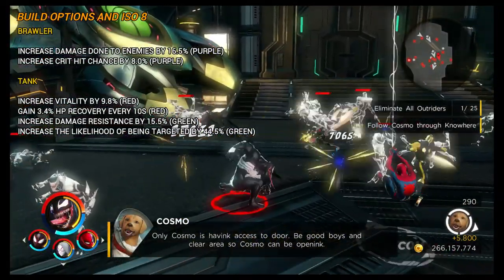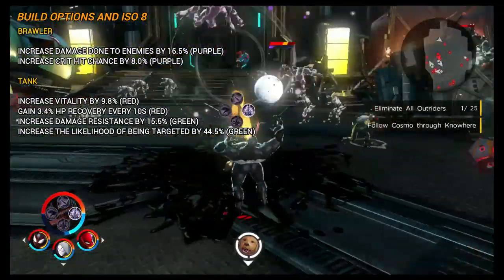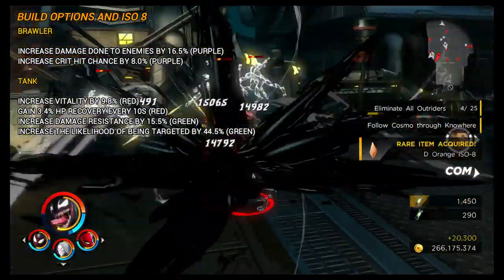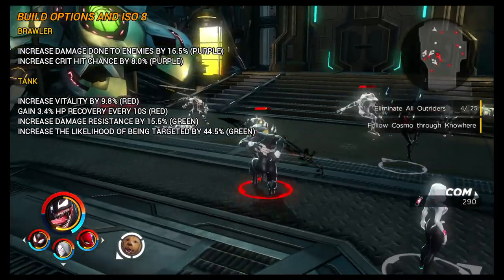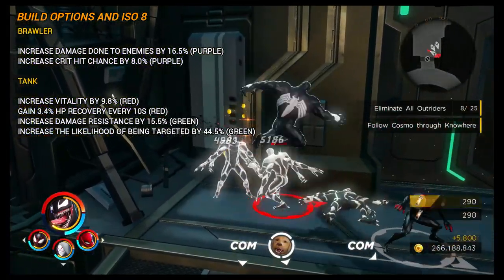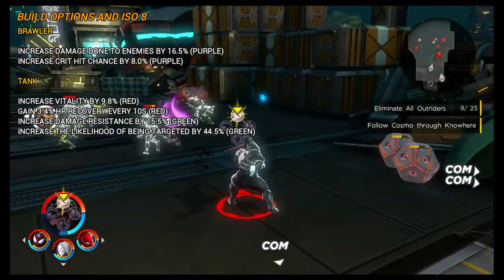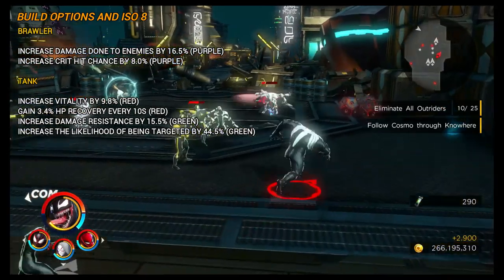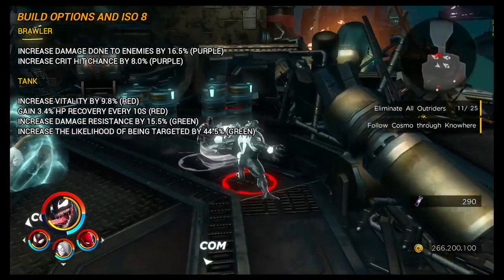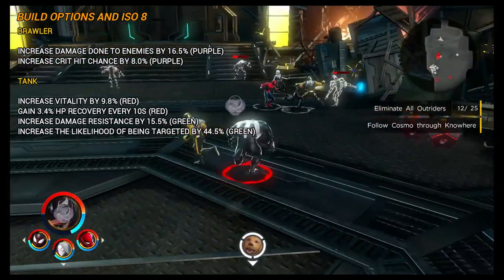For Venom there are two build options. The first is the Brawler build — a simple setup. Because his skills span energy, melee, and piercing tags, and his light attack is affected by strength while his heavy attack is affected by mastery, you just use a standard damage increase of 16.5%, which applies to everything. You can also increase crit hit chance by 8%. For a Tank build, given his exceptionally high defensive stats, you'd increase vitality by 9.8%, gain 3.4% hit point recovery every 10 seconds, increase damage resistance by 15.5%, and most importantly, increase the likelihood of being targeted by 44.5%.